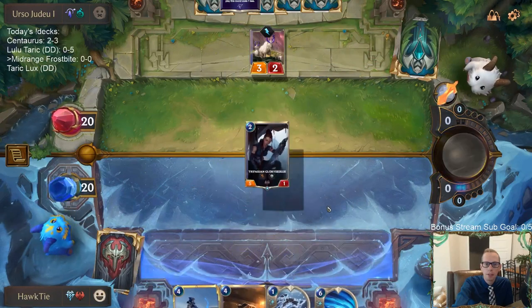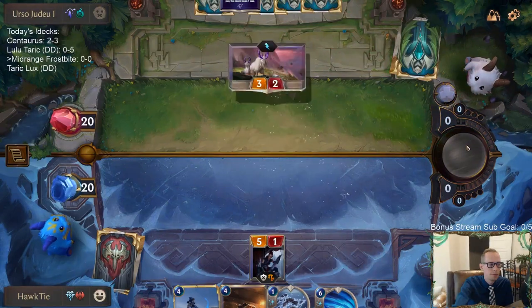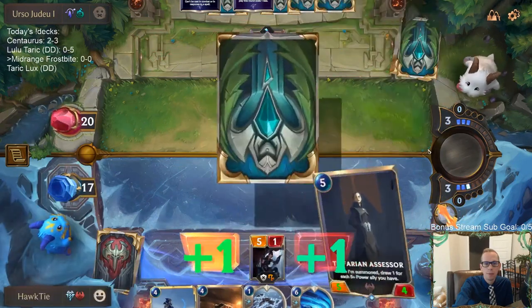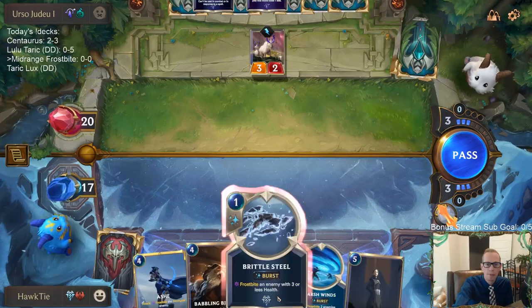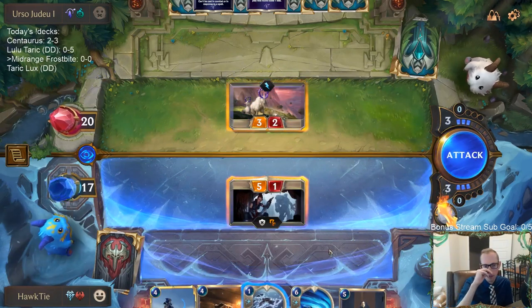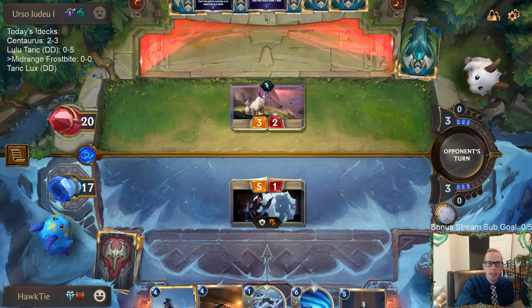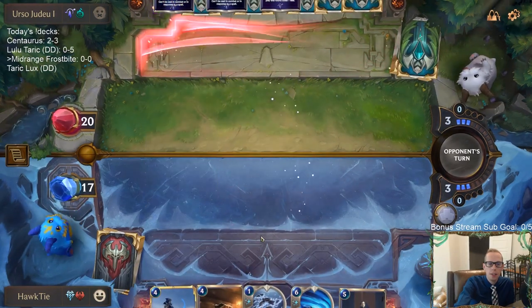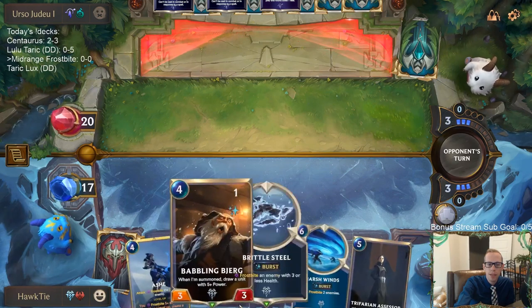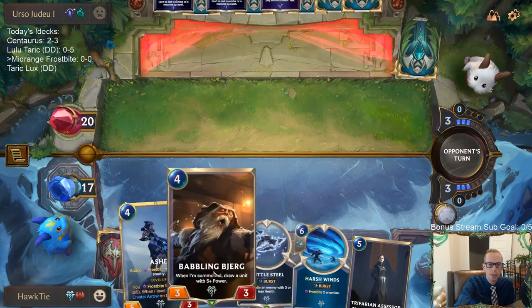All right, a mountain goat — we can play this, they're going to get a gem. I want to trade and use brittle steel here. Actually I think I just want to normally trade, because I'm scared about Diana. I could brittle steel and best case scenario our Glory Seeker stays alive, but then they go Diana and kill it and I wasted my brittle steel. I'm going to just hold on to this brittle steel to help protect Ash — Ash is just so valuable.